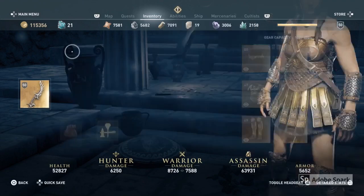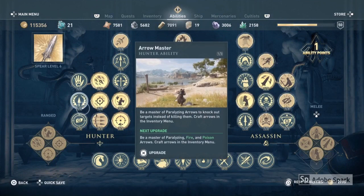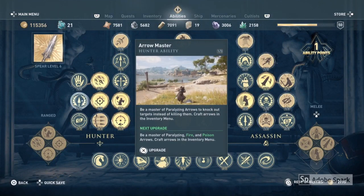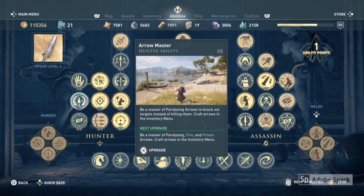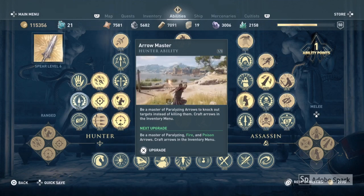Another way that you can get fire arrows is by going to the Arrow Master ability. You need to get to at least the second tier — the next upgrade being master of paralyzing fire and poison arrows — and craft the arrows in the inventory menu.